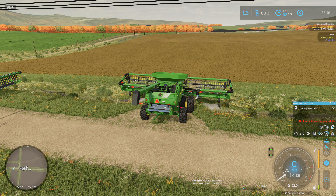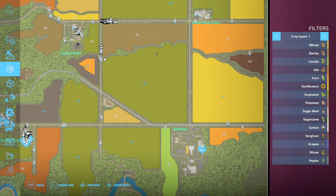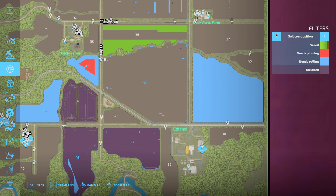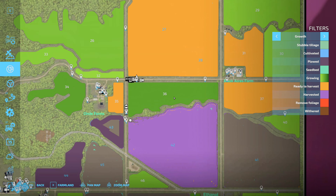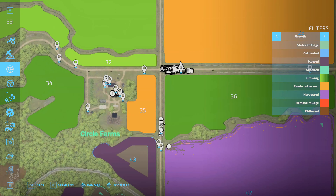Hello everyone, playing Farming Simulator 22 and welcome back to the Upper Mississippi River Valley. Since last episode, we finished up the double crop soybeans on field 42, so those are all done. I should probably check the map - yeah, field 42 looks good. But something is wrong with field 43, looks like I should probably check that.